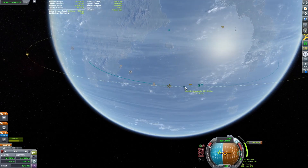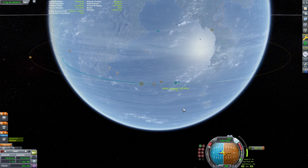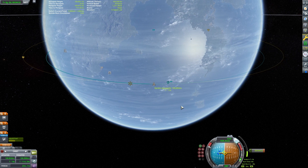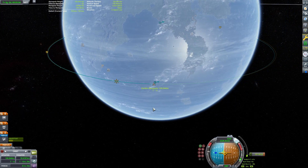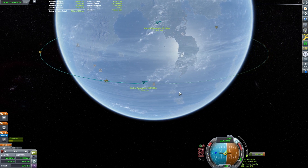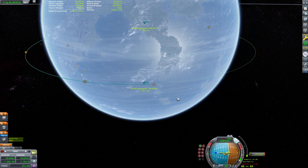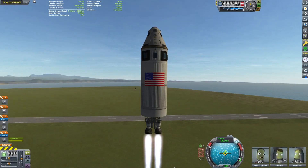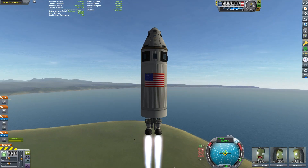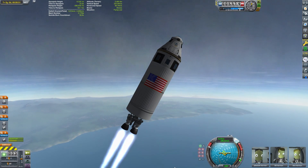We've got a nice apoapsis here close to 100 kilometers and we will burn our maneuver here and see what our final totals are. We look like we're doing way better than our first attempt. It looks like we have 749 meters per second of Delta-V left, meaning it only took us 3,757 meters per second.